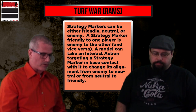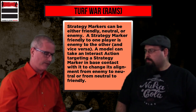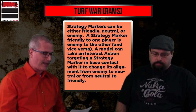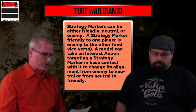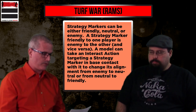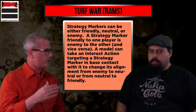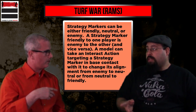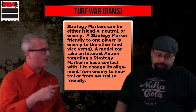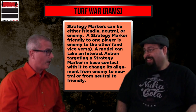A strategy marker friendly to one player is enemy to the other and vice versa. A model can make an interact action in base contact with a strategy marker to change its alignment from enemy to neutral or from neutral to friendly. So if it's neutral, it becomes friendly; if it's enemy, it becomes neutral. It takes two interacts to make a marker friendly — which is a huge deal.